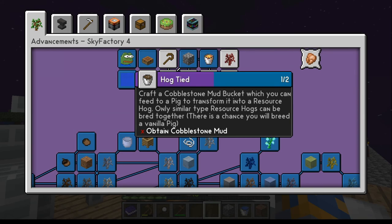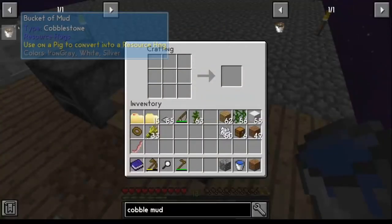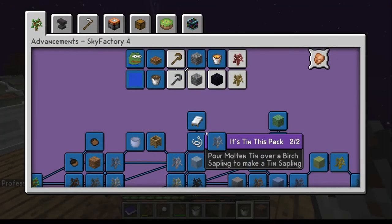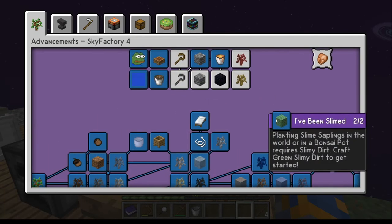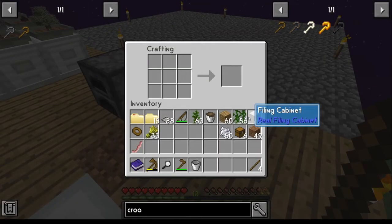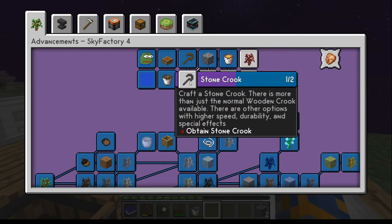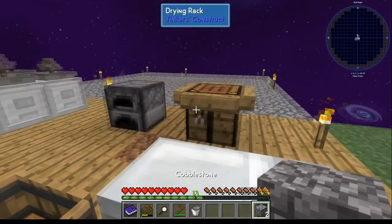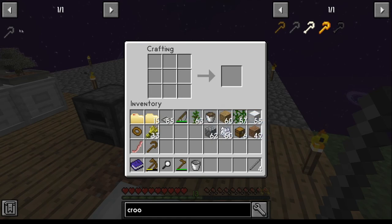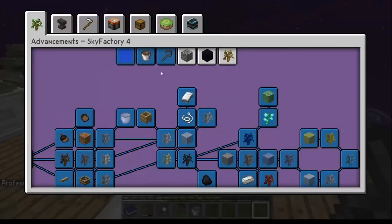Cobblestone mud: get your piece of cobblestone, piece of dirt, bucket of water, go to the crafting bench — there's your mud. Wooden crook is pretty straightforward — you just need four sticks. Get yourself four sticks, walk over to your crafting bench, put them in that order and get that achievement done. Stone crook is pretty much the same — get yourself two pieces of cobblestone, make stone rods, pop them in the crafting bench just like the wood. There's your stone crook.